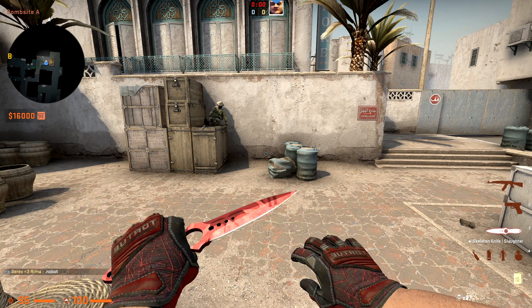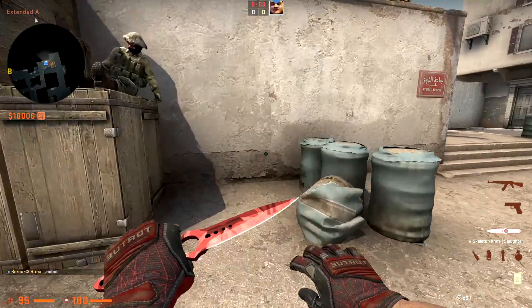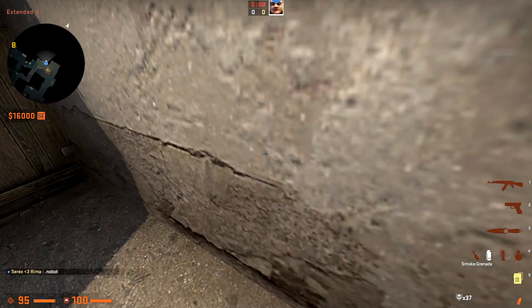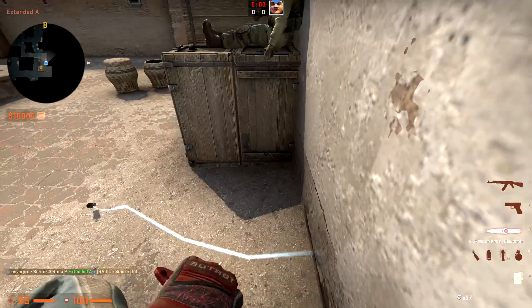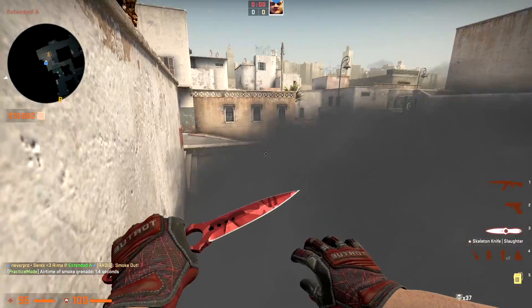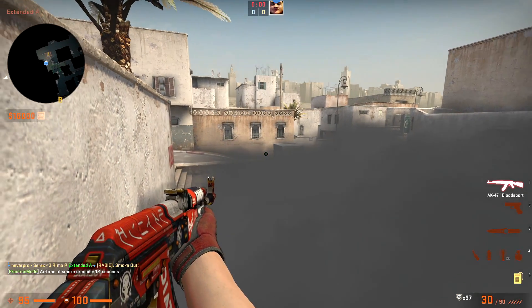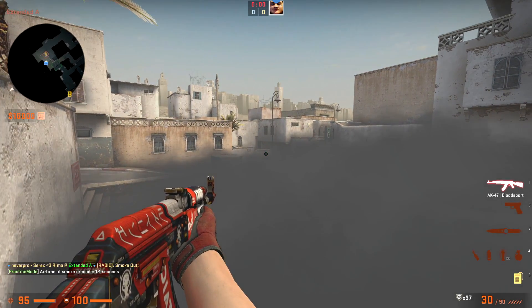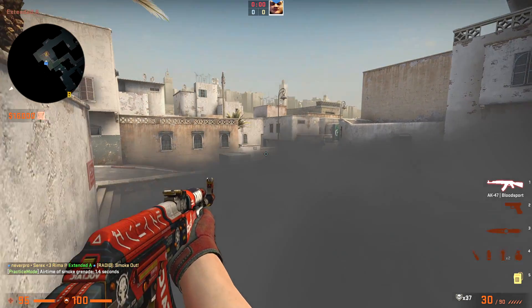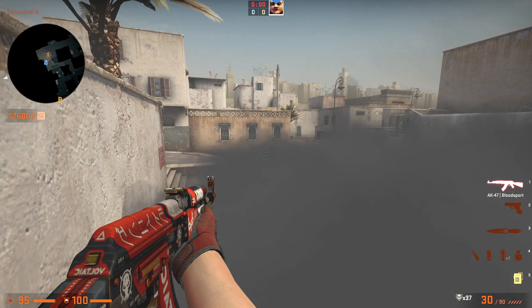This first smoke is one I saw in a pro game where Spirit was facing Vertus Pro — Sanji used this smoke to get three kills. Come over here, find this dot on the wall, and simple left-click throw. You can see players crossing towards ramp, so when they cross it should be easy kills. Even if they jump up car, you can try to spot them and get a free kill.